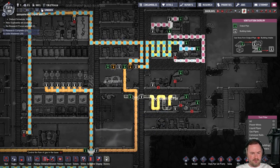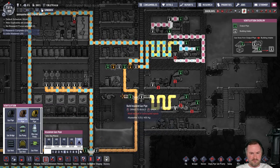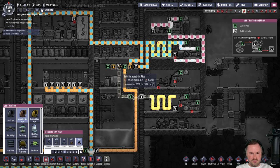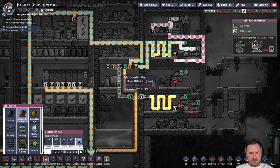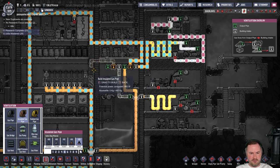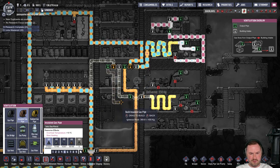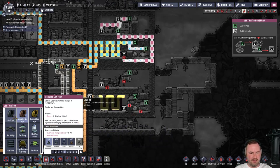We'll have this insulated so that we don't lose any heat. This will go into here — oxygen goes into the base, and hydrogen goes into this pipe like this. It's a little bit of a mess of pipes but it's probably okay.